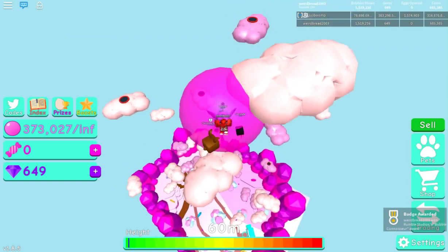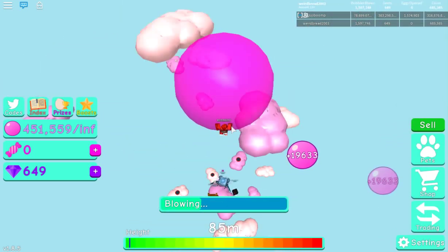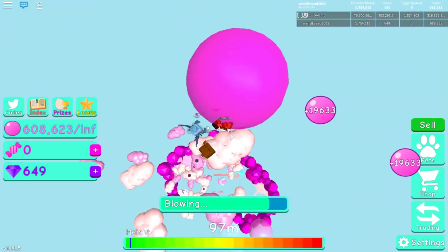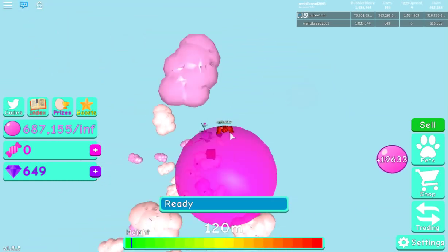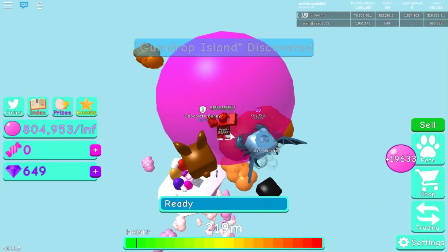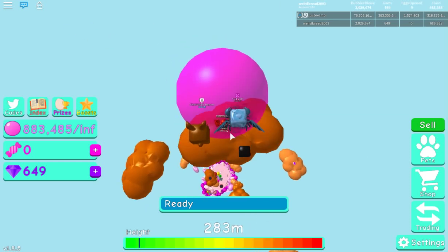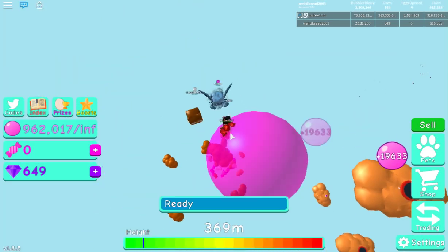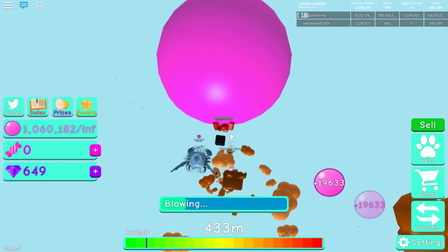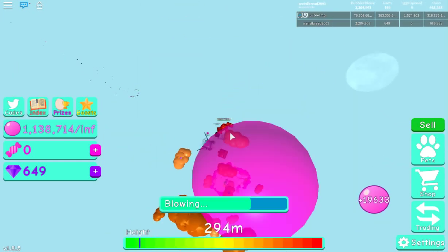The best world is Atlantis, which is the newest one. There's also a jump cap mechanic — after you get 100,000 bubbles, your jump height gets capped so everyone jumps the same height regardless of bubble count. With 76 billion bubbles, Weird Bread is jumping the same height as Chungus.